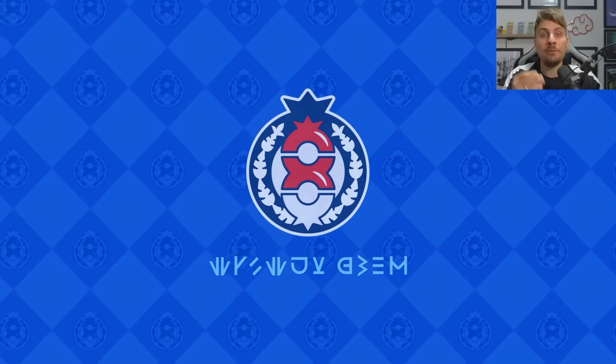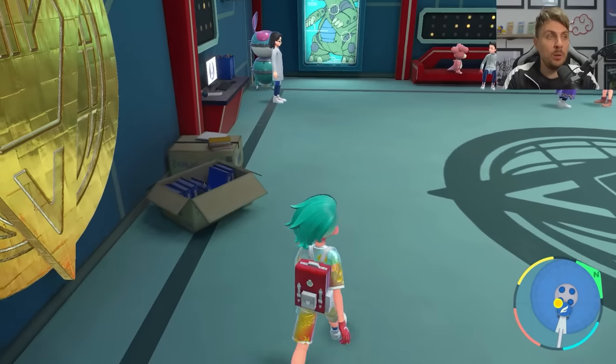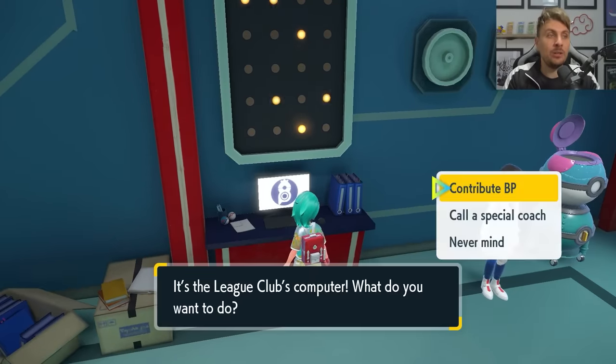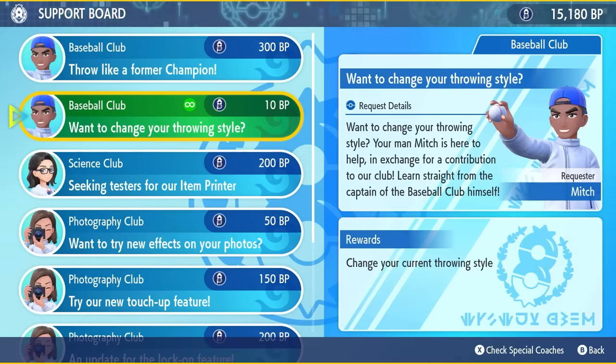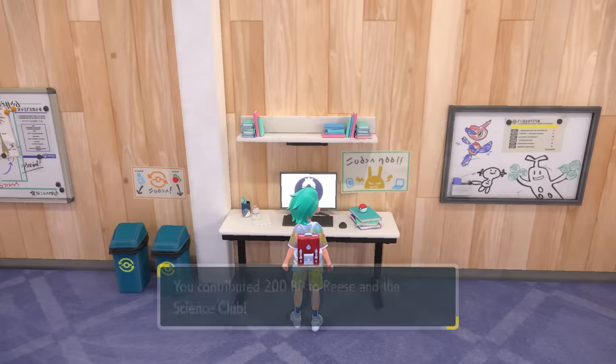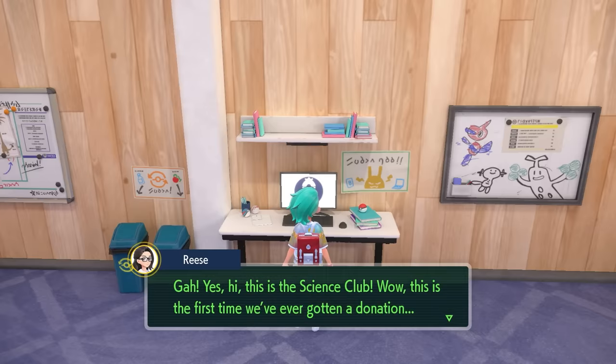When you first come in here, you're going to have to unlock this feature by paying Blueberry Points. Head to the League Room computer and contribute Blueberry Points to the Science Club. For the price of 200 Blueberry Points, you'll be able to unlock the Item Printer facility.